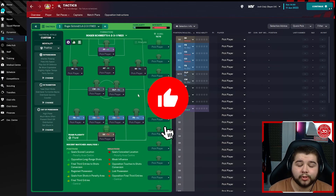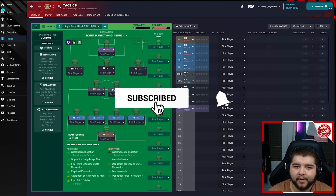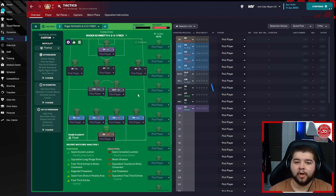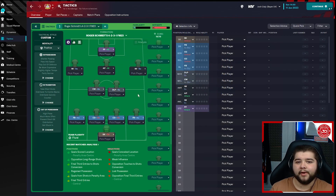So let's break down this fantastic Roger Schmidt tactic. This is Roger Schmidt's 4-2-3-1 for FM23. Before we break it down, be sure to leave a like, subscribe — it's completely free and helps the channel grow — and get involved in the community polls on the channel page, where you can vote on upcoming videos.